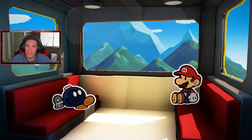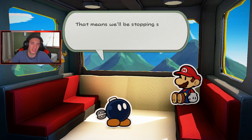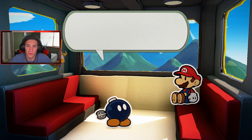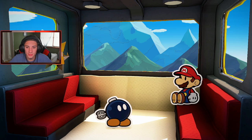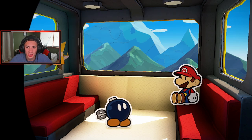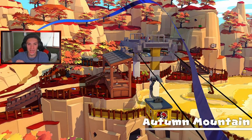I heard that when you travel to new places you get different characters on your team who do different things. We've got Bob-omb — whose name is Bomber — traveling to Autumn Mountain with us, plus Olivia. Let's see this new world! If you guys are enjoying the content, smash that like button and click that big red subscribe button.